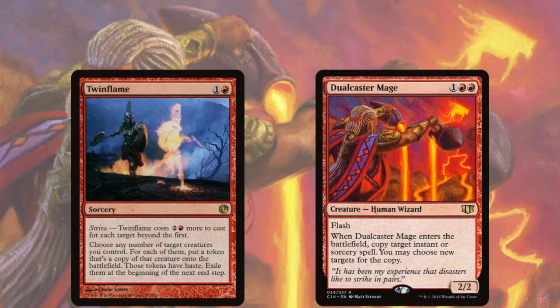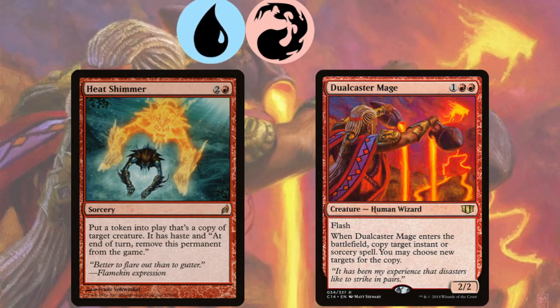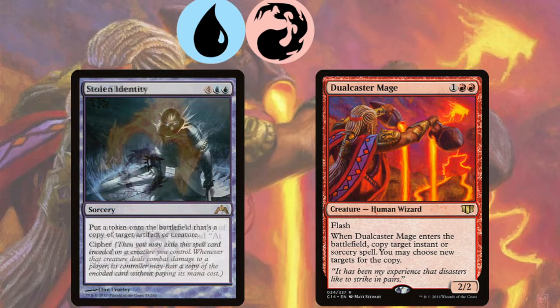You can easily slot this into a mono-red EDH deck, and for redundancy you can also throw in Heat Shimmer, which is simply Twin Flame for one more mana. But if we add blue — the color generally associated with copying creatures — we get much more combo pieces, like Stolen Identity for two blue and four.